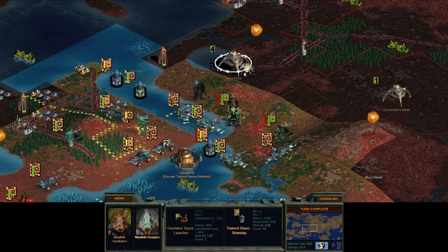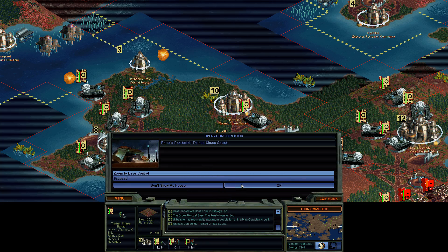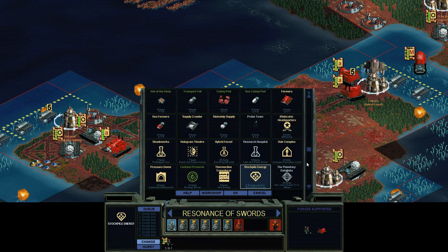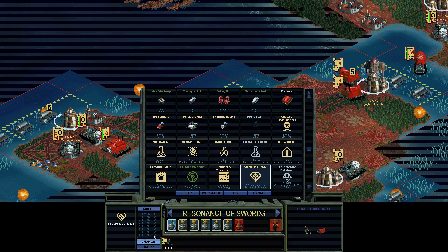Cursed planet — right when I'm in a big giant war here for supremacy. Well, that's how things go, guys. Aqua Farm, Aqua Farm. What do you guys need here anyway? Let's just build a former or two — build a former and then queue up a Pressure Dome, because you don't want it to sink if something bad happens.